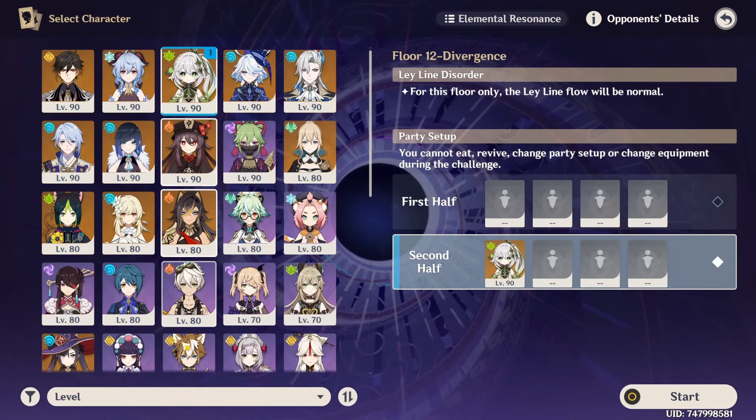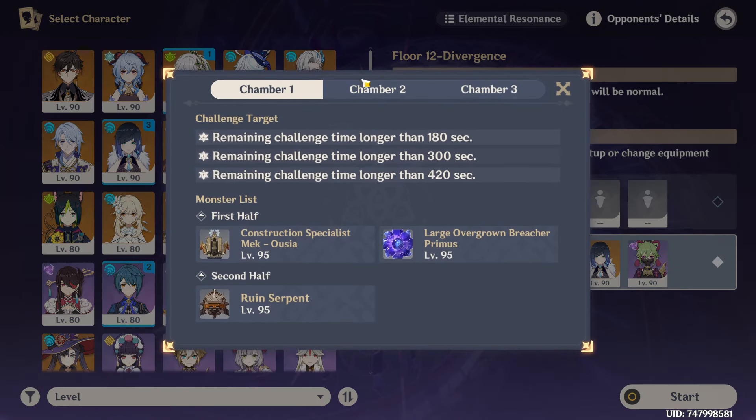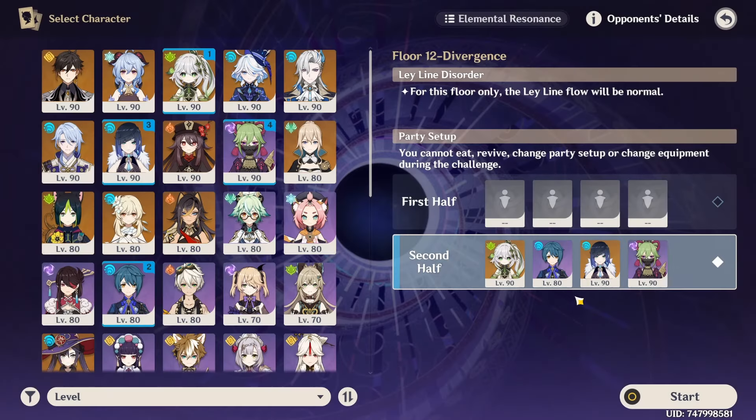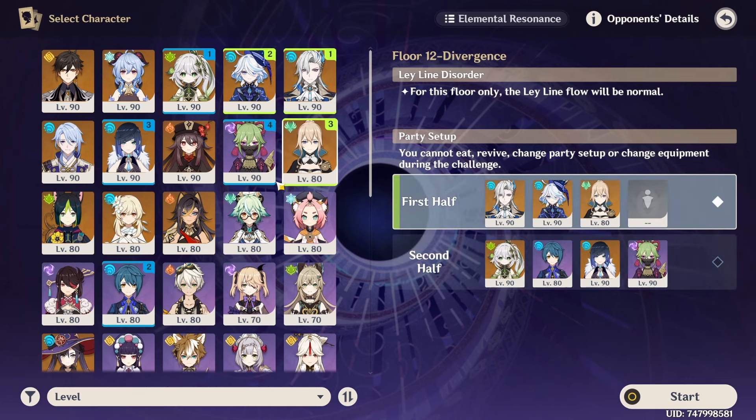We are going to be taking them on with this Nahida team using Nahida and Hyperbloom, because it's a broken reaction and very strong in single target. This Abyss is very single target focused, and these enemies are incredibly annoying, especially the Wienot with annoying DPS windows. So without a massive DPS window, since this team has no real DPS, it should be pretty effective. Without further ado, let's just get right into it.